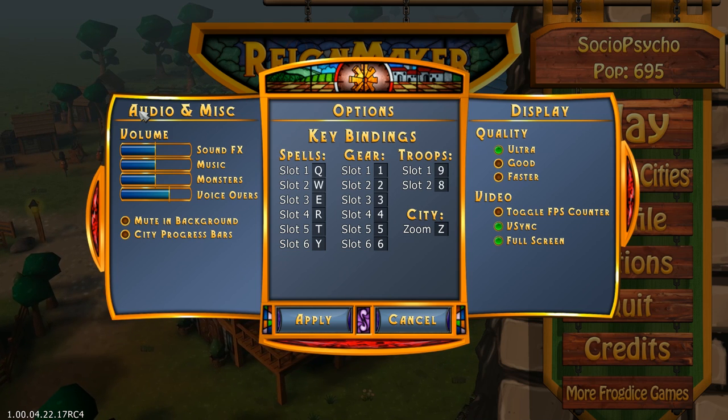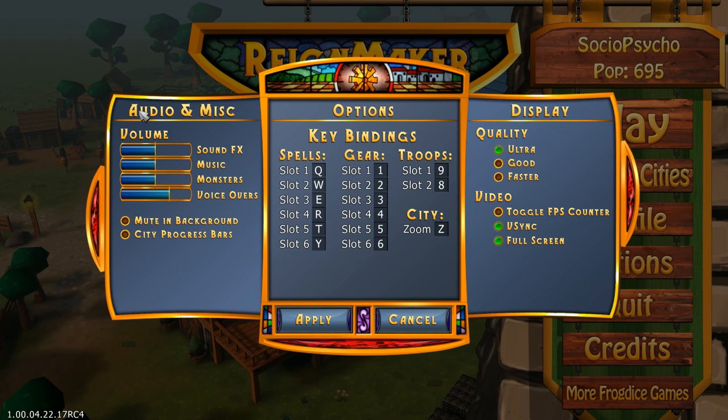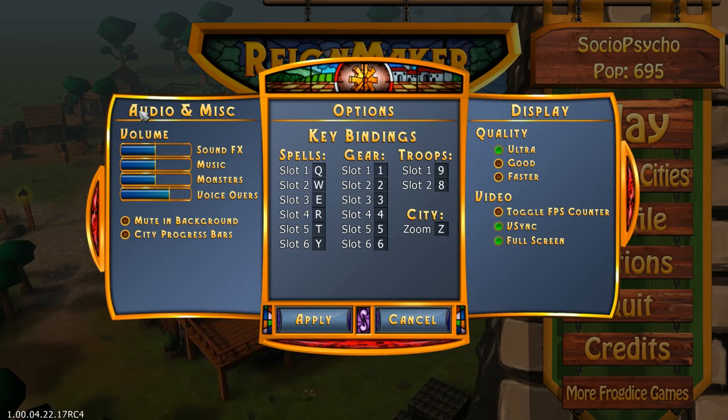The quality settings offer ultra, good, and faster options. Graphically the game is pretty simplistic — it doesn't look bad, but it's what you can expect from a casual match-3 gem-style game.